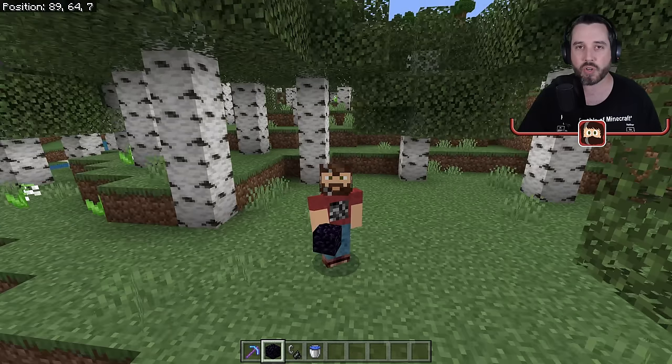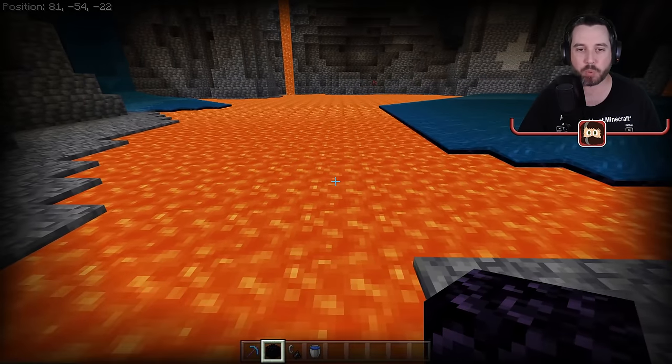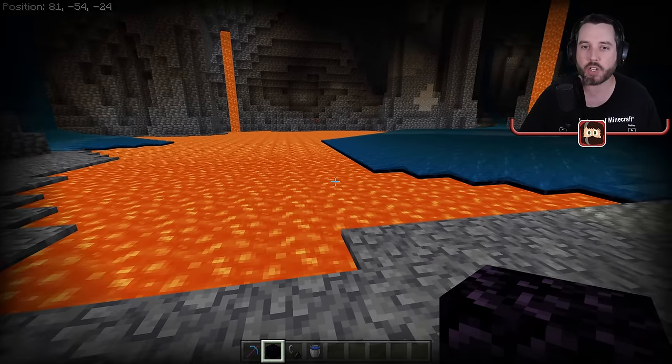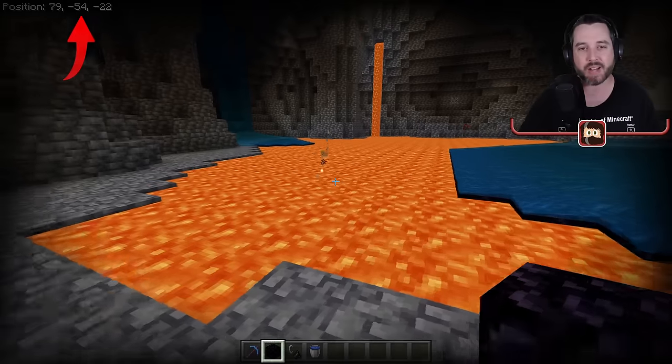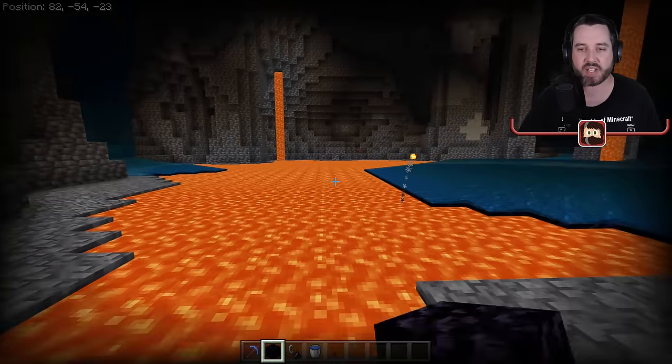Let's focus on how to get obsidian. Sometimes you can get lucky and find pools of lava above ground, but it's pretty rare. Usually your best method is to go underground, and if you go deep down — especially down where lava lakes form at y-level negative 54 — you can find huge lakes of lava.